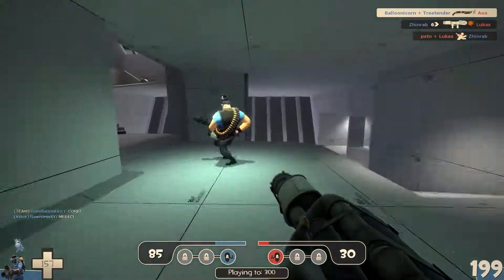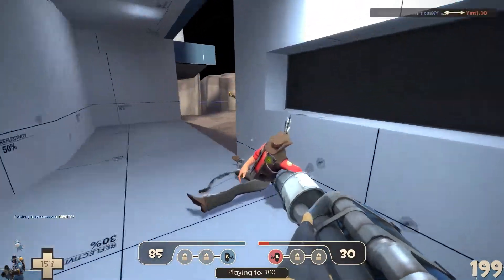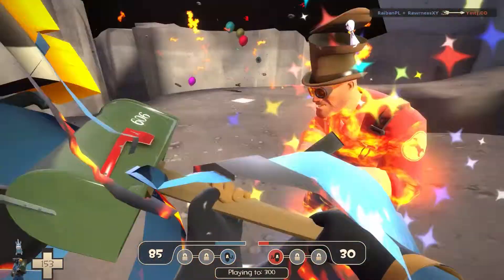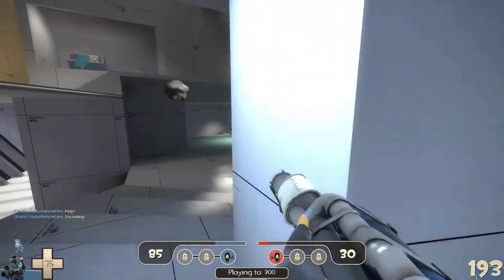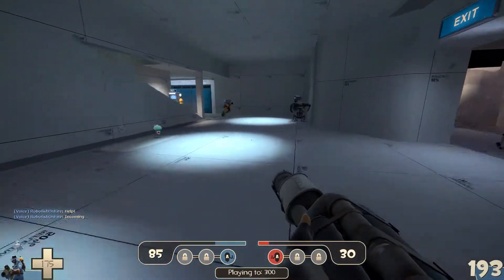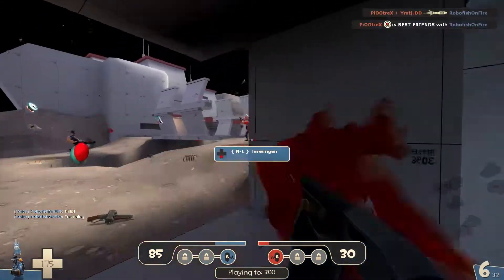The closest robot group to the enemy spawn is obviously going to be the hardest one to reach, but it's going to give the most points. They also updated the interface where you can see the points and the bars going up and down.